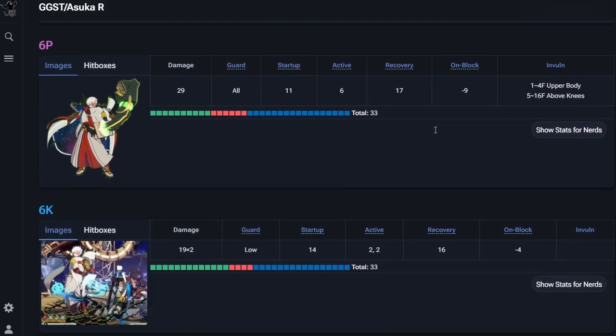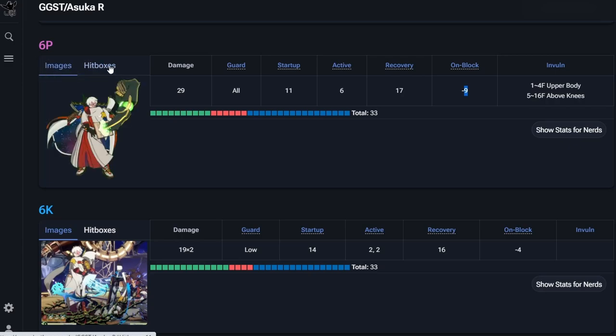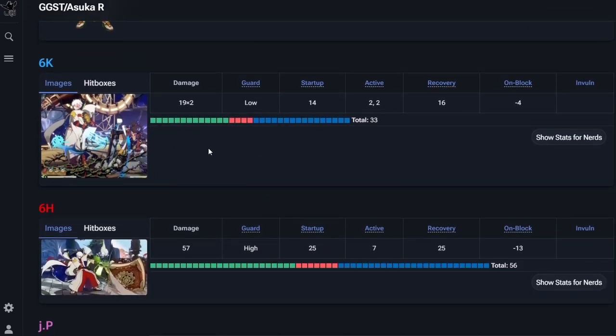6P has a decent hitbox, 11 frame startup, minus nine. They don't have the hitboxes on Dustloop yet so we can't see if it's as ridiculous as Testament's. 6K — the brambles — is 14 frames, minus four. So these moves I was worried about not cancelling after are actually really safe on their own. I can cancel my 2K, 2P, or 5K into 6K and even if I don't cancel it into a cube afterwards, it's pretty safe.